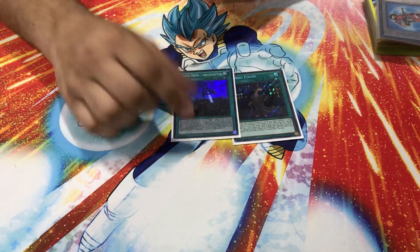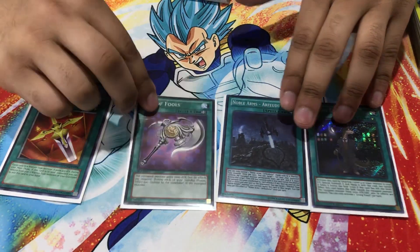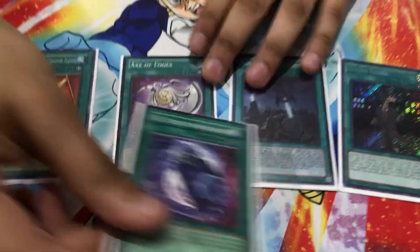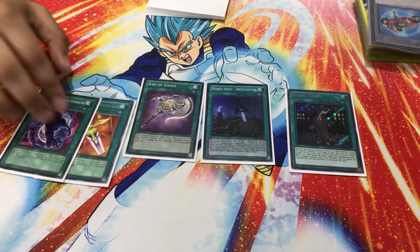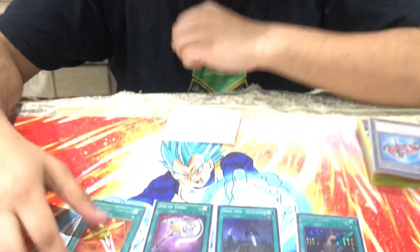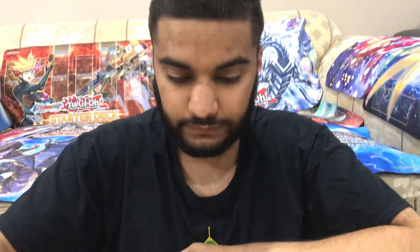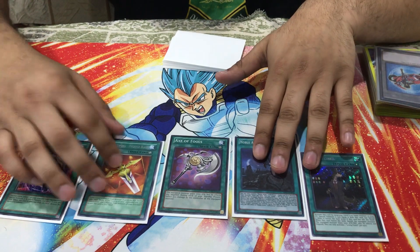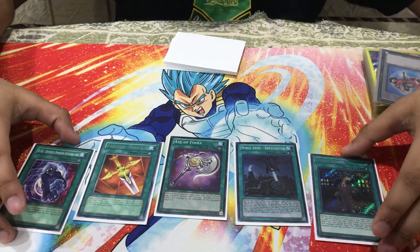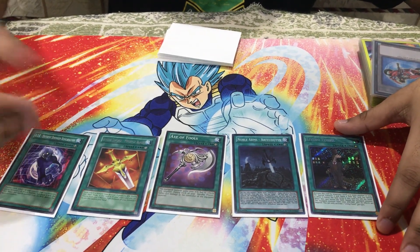For the equip spells, I play the best equip spells known to man: Living Fossil, Mage Power, Axe of Fools, the Divine Sword - Phoenix Blade, and DDR - Different Dimension Reincarnation. DDR is the best extender in this deck because Divine Sword literally banishes warriors to fuel DDR. Late game this is a two-card combo in the graveyard that basically wins the duel — you just Divine Sword, banish any two warriors, DDR pitch, win with Armageddon Knight and kill them.